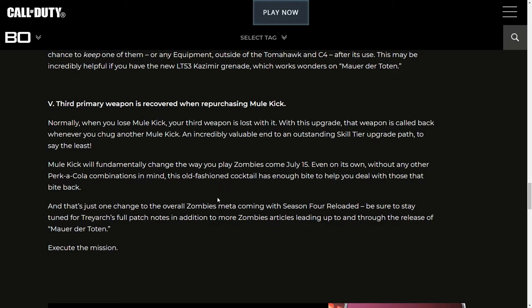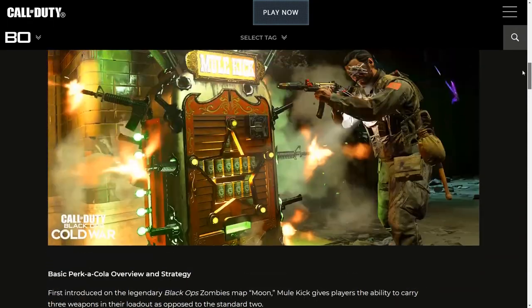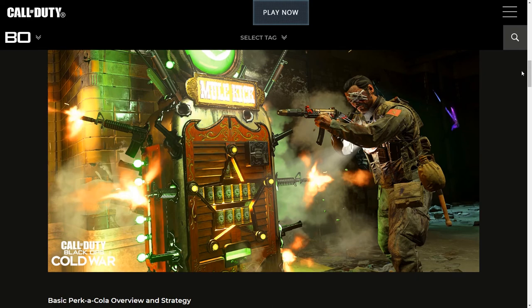An incredibly valuable end to an outstanding skill tier upgrade path. Mule Kick will fundamentally change the way you play zombies come July 15th, even on its own without any other Perk-a-Cola combination in mind. One of my guesses for Mule Kick turned out to be true, but the other four were completely off. And that's basically everything for this video. Thanks everybody for watching — if you enjoyed it, please like the video and seriously consider subscribing to the channel so you don't miss any of the upcoming content. Hope you guys have a wonderful day or night, and I'll see you later.